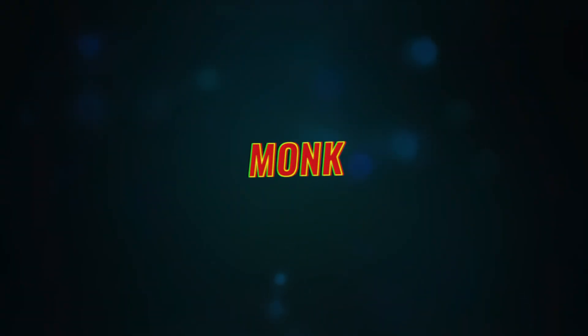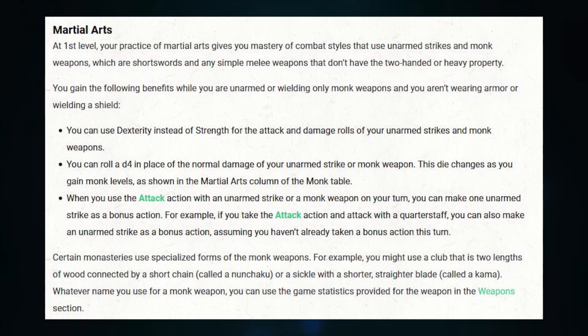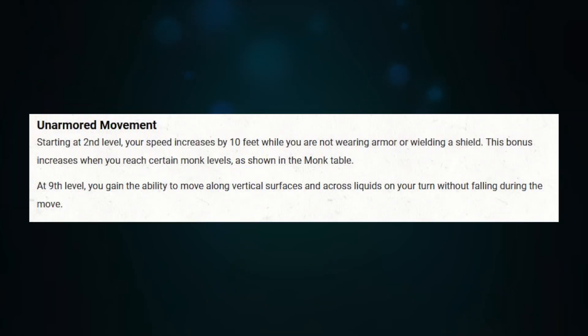Next up is Monk. At first level you get Unarmored Defense — we discussed that with Barbarian. You also get Martial Arts, which has a bunch of different features and means you're never unarmed. At second level you get access to Ki, which you can use to do different things with your bonus action — super nice. You also get Unarmored Movement, which just makes you faster. All really useful for martial-based characters, or if you want to add a little spice to a spellcaster.